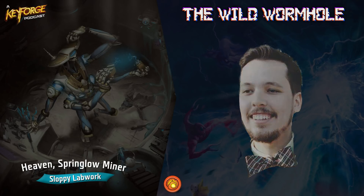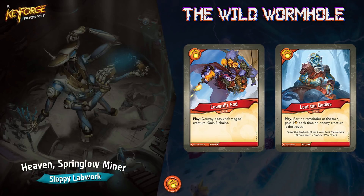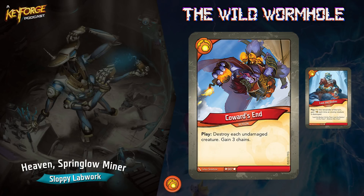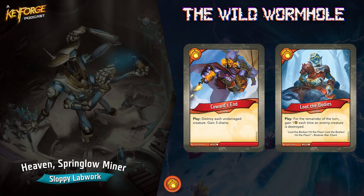So Brobnar right off the bat: you see Coward's End and Loot the Body. This is a really sick combo. If you have no board presence, or even a little board presence but your opponent has way more than you, you play Loot the Bodies and Coward's End together. Loot the Bodies — play for the remainder of the turn, you gain one each time an enemy creature is destroyed, it doesn't even have to be from a fight. Coward's End — destroy each undamaged creature, gain three chains. Even without playing them together, Coward's End is a great board wipe before you play your creatures, and Loot the Bodies gets you extra amber when you fight with big creatures.